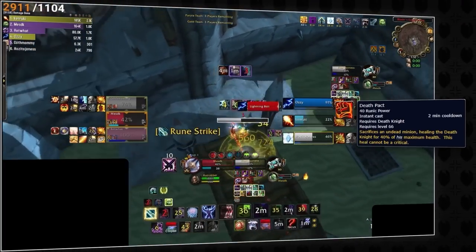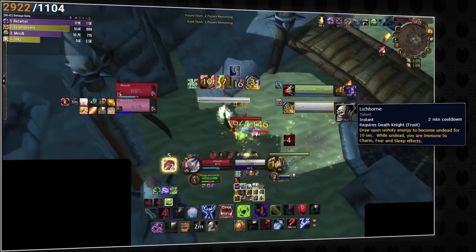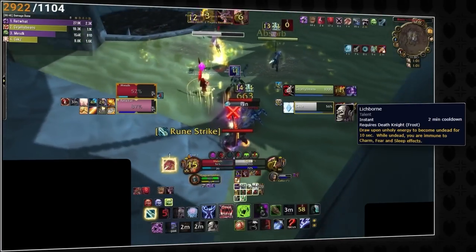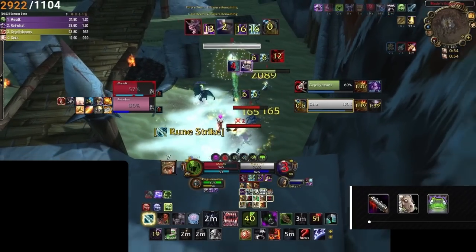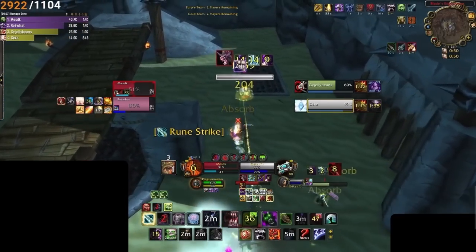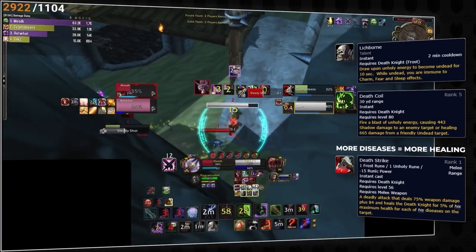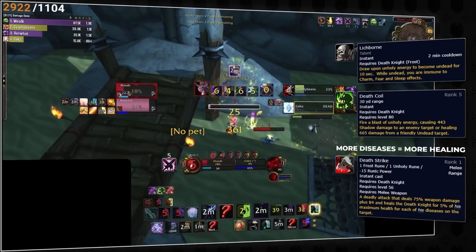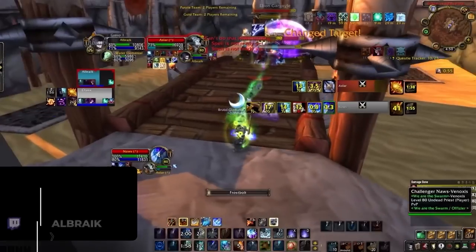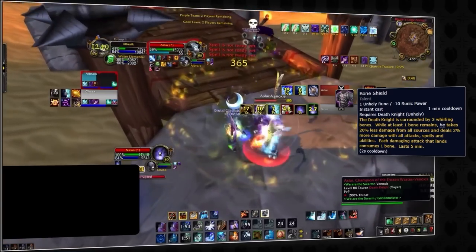Death Pact has a relatively high runic power requirement but sacrifices the DK's ghoul for a quick burst heal, which can be reduced by MS effects. Lichborn on its surface provides some CC immunity by categorizing the DK as undead — making them immune to sap, polymorph, hex, and fear — but vulnerable to Turn Evil and Shackle Undead. More importantly, Lichborn allows the DK to heal themselves with Death Coil, and combined with Death Strike means on-demand self-healing. Death Strike's healing scales with diseases on the target, so dispelling dots can reduce it — assuming Unholy Blight is not active. Bone Shield simply makes them bulkier by reducing damage from a few attacks.